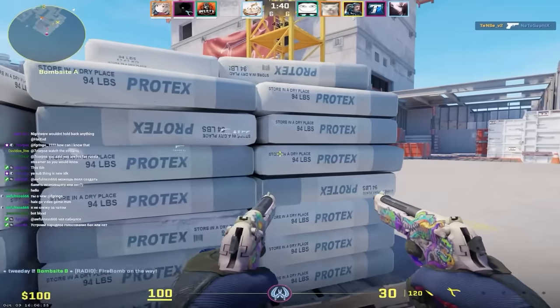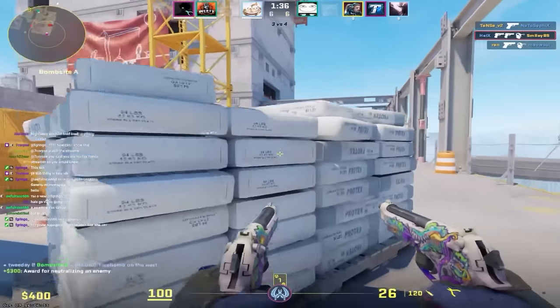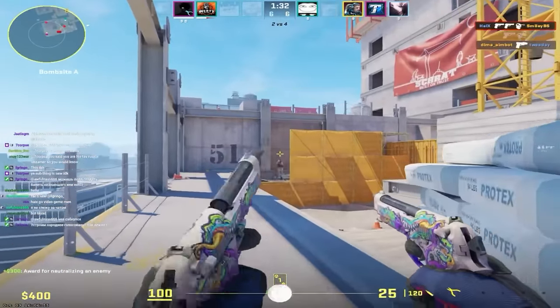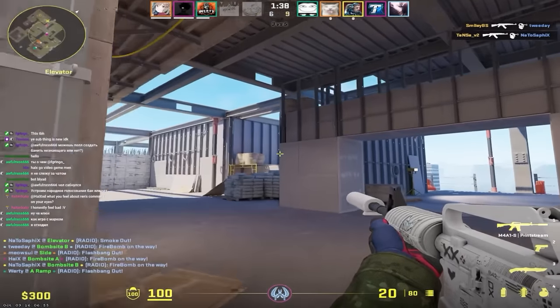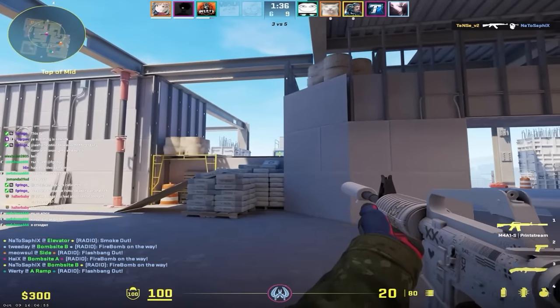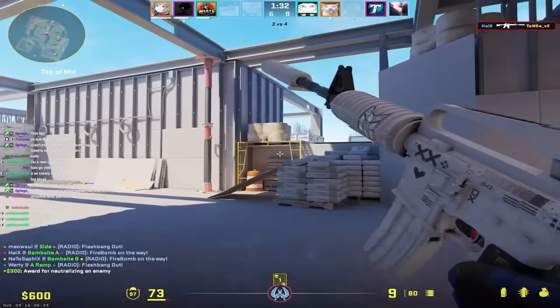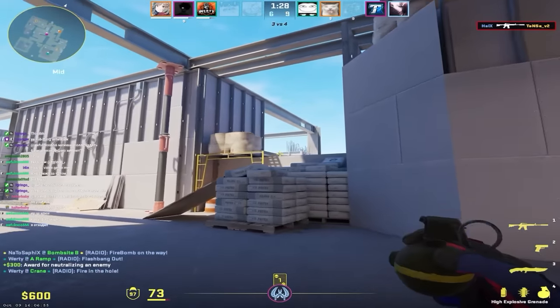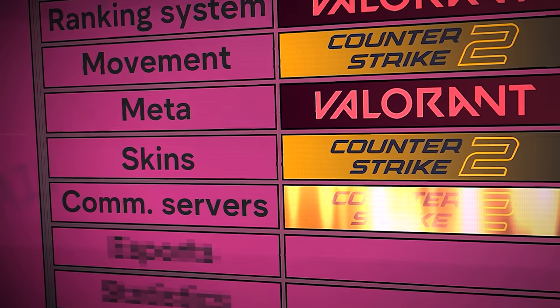Now let's talk community servers — and in Valorant there are none, zero. Not all CS2 players play the game for competitive 5v5. There are surf servers, hide and seek, bunnyhop, KZ, and even HVH. There is even a bunnyhop world cup in CS. People aren't even playing CS itself on these servers, but that's what makes it fun — it brings more people interested in the game and more audience. Even though community servers and workshop maps are currently in the process of being added back, it's just a matter of time. So no discussion — the point goes to CS.